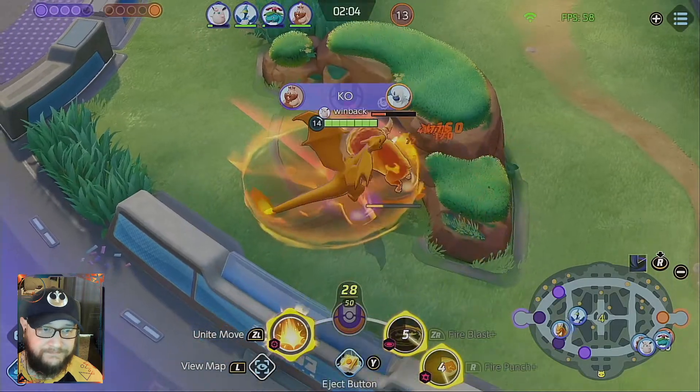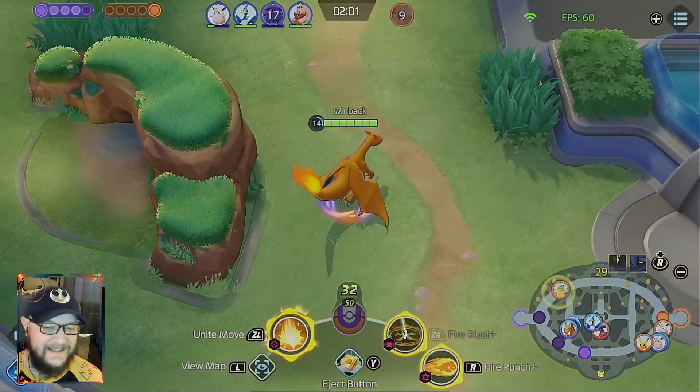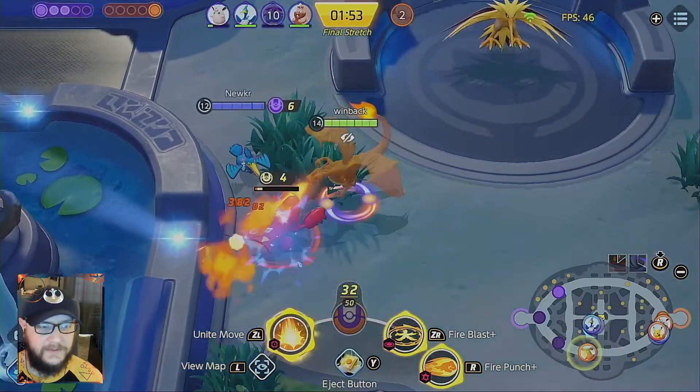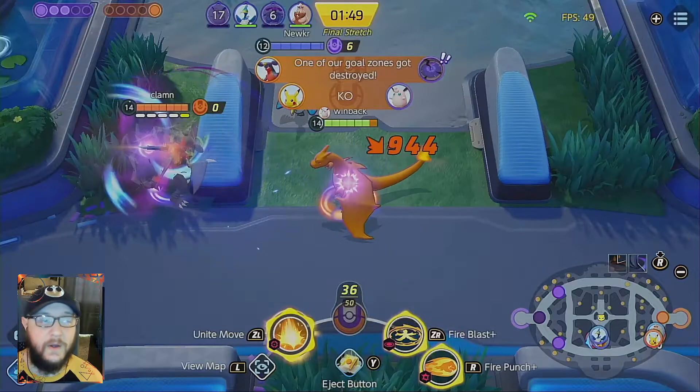Blastoise is still turning in while Cramorant is running in the middle of the map. I'm at least farming, trying to get buffs, trying to get ready for the Zapdos fight. As far as Cramorant's concerned, I have no idea what the plan is.